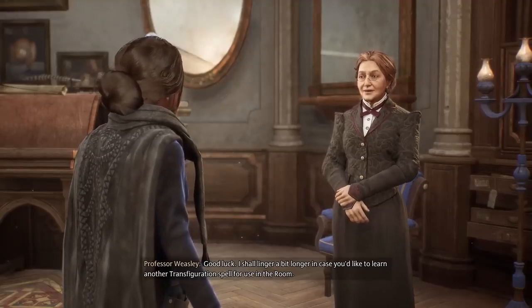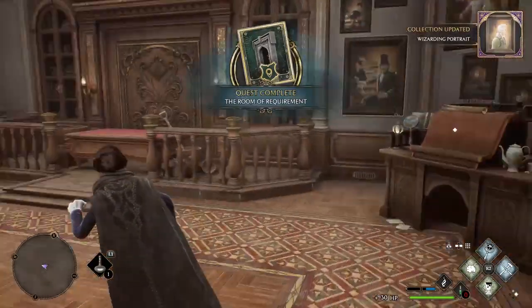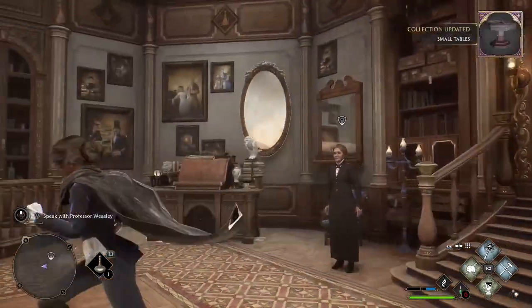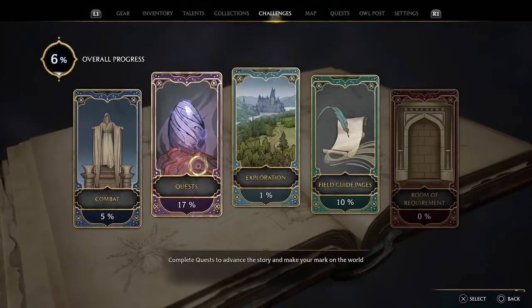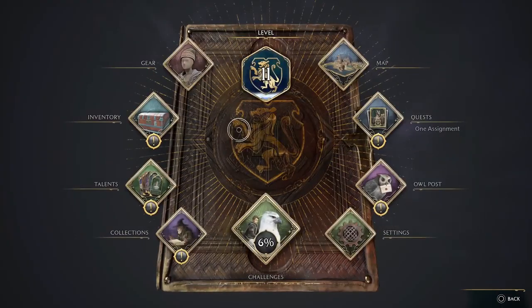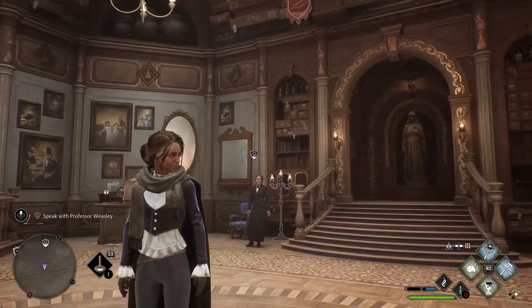I shall linger a bit longer in case you'd like to learn another transfiguration spell for use in the room. All right, nice — that was one of my favorite quests so far because we got this set up now. We can decorate this however we want to. It looks like there's just the four corners but I'm pretty sure there's a lot more you can do. Let me check everything really quick. This has to be ten — seventeen quests left. There's a lot more than just that, but on a grand scale that's pretty cool that they got just everything set up there for you. All right, I'm going to take a little break — I've been playing for two hours and forty minutes without even taking a break. Love you all, best lines ever. I'll catch you on the flip side. Peace.